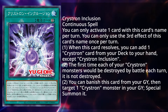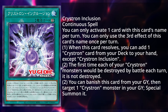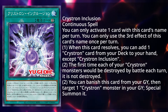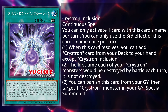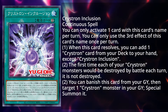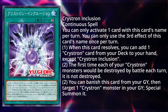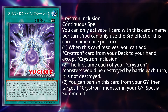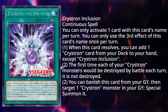Now let's get into the new spell card — Crystron Inclusion. It is a continuous spell card, and you can only activate one card with this name per turn. You can only use the third effect of this card's name once per turn. When this card resolves, you can add one Crystron card from your deck to your hand except Crystron Inclusion. The first time each of your Crystron monsters would be destroyed by battle each turn, it is not destroyed. And you can banish this card from your graveyard, then target one Crystron monster in your graveyard and special summon it. Realistically, this gets your new Sulfidol, you pop it, summon out Sulfidol, get your two sends, banish this card, target a Crystron in your graveyard, summon it, synchro into your level 7, get whatever you banished back so you can use it next turn, or use whatever you need from your graveyard. It's realistically a one-card combo for Crystron, and this is going to be very strong support because it fixes some of the issues that the deck has.